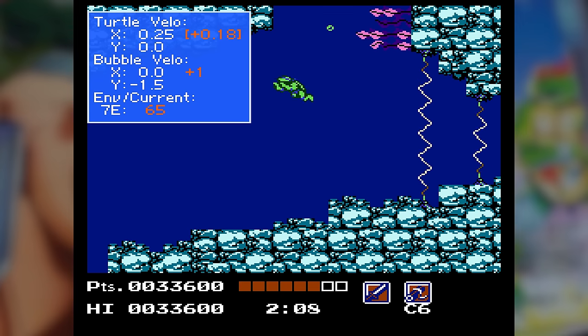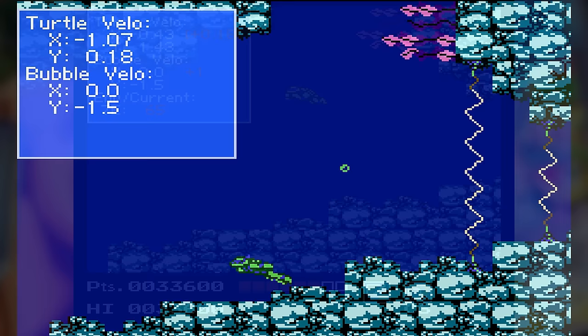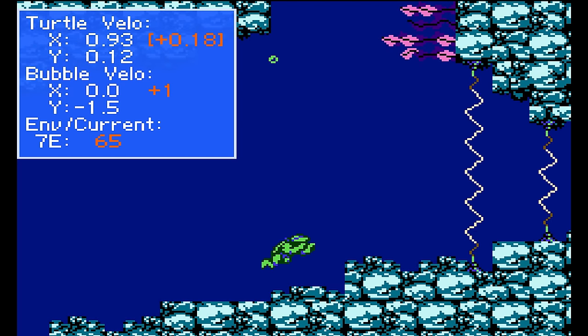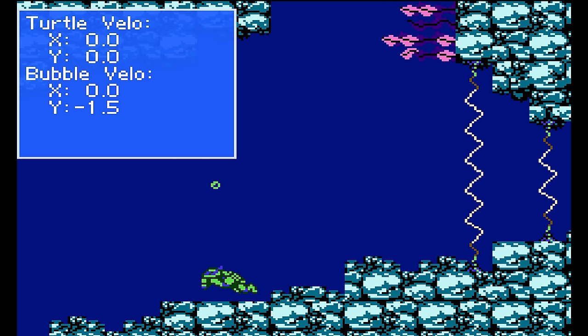Now you can collide with the environment to reset all your velocities to zero. However, it is likely that you will pick up the current again in this area. Here's the big trick: the current appears to kick in based on where you are on the screen relative to the environment. However, that's not the full story. The camera and therefore scrolling also play a role.